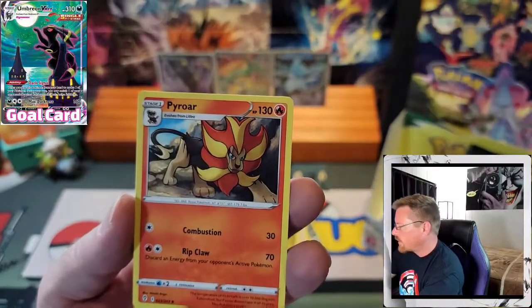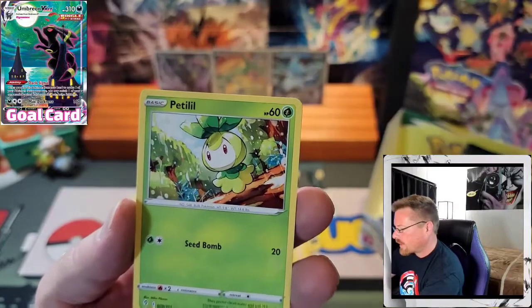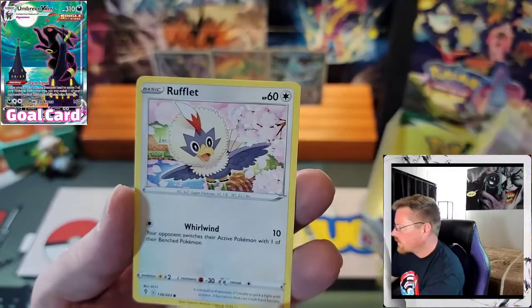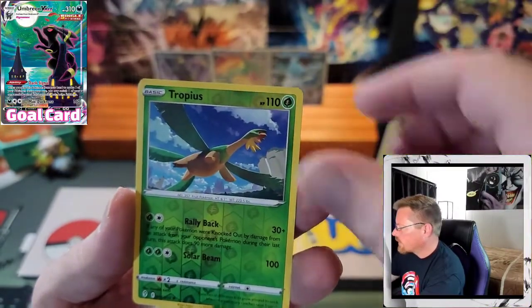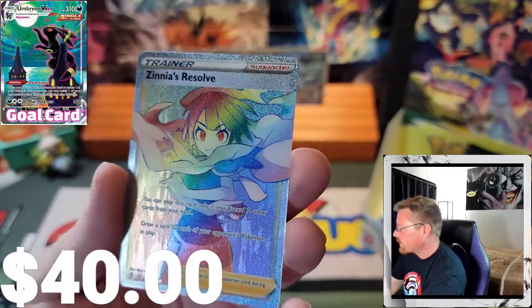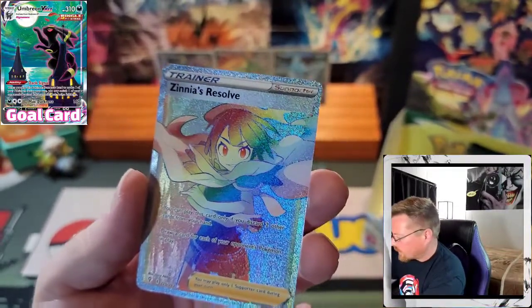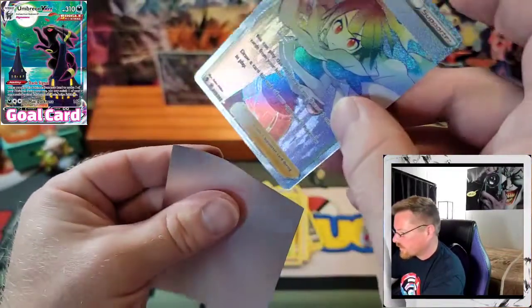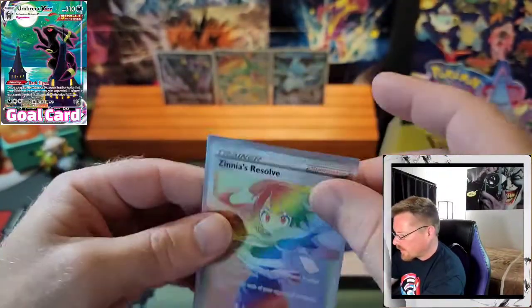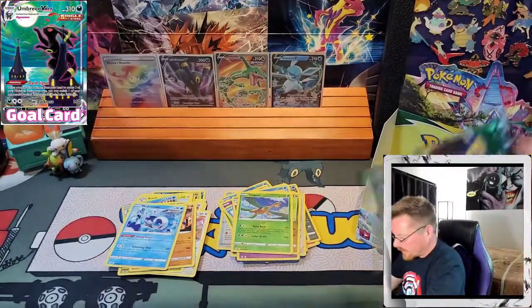Fire Energy. Herd Ear, Pyroar, Dream Ball, Slack Off, Petilil, Pikachu, Pumpkaboo, Rufflet, Reverse Corpish, and a Zinnia's Resolve — Secret Rare Rainbow! There we go. Well, we got a Full Art and a Secret Rare so far. From what I've seen, the rainbows are kind of tough to pull in this set from the openings I've watched. So that's good.